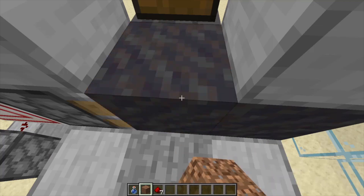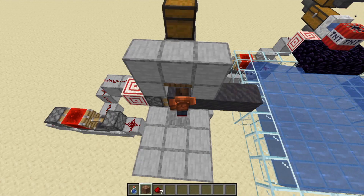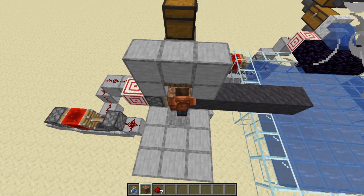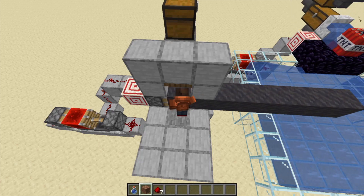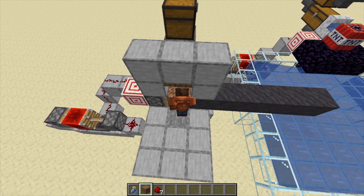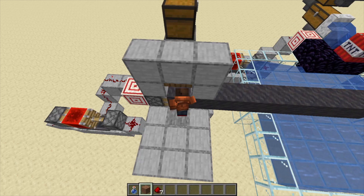Now the farm is complete. Make sure to load the TNT dispenser as well as the water bottles. To use the farm you just hold down right click to place dirt like this. The TNT will automatically harvest the mud and put it in the collection chest.